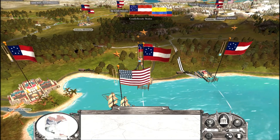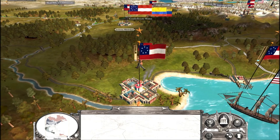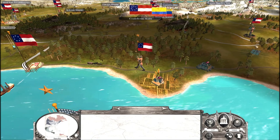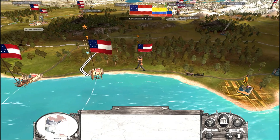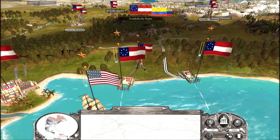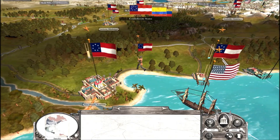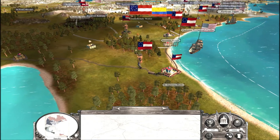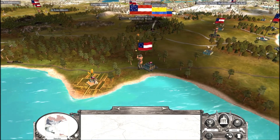I wish I could find a guy who would give me ten plus on everything so I could be rich - like 50k per turn. As the Union, war doesn't break out until you declare war. As a Confederacy, war breaks out when the Union declares war. So as a Confederacy, you're at the mercy of the Union when war starts. As a Union, the Confederacy is at the mercy of you when the war starts.